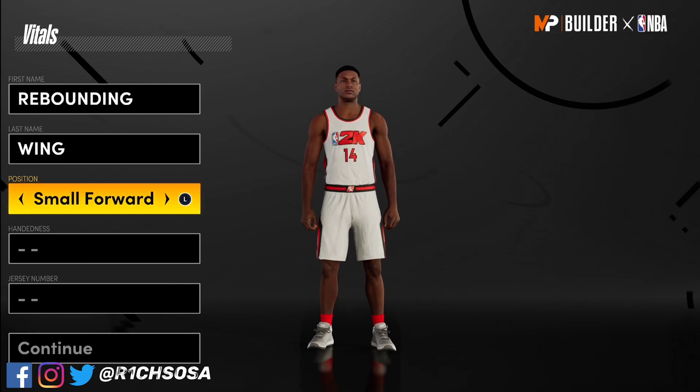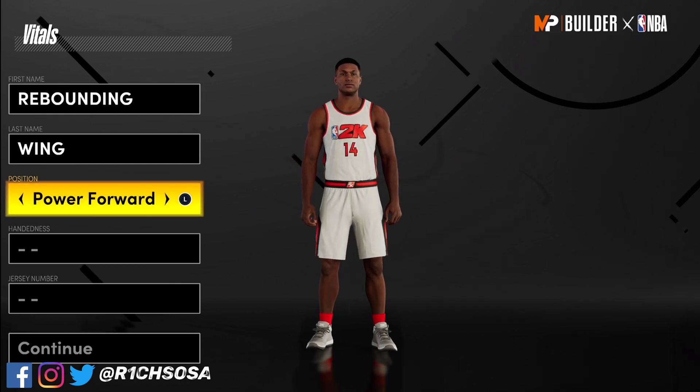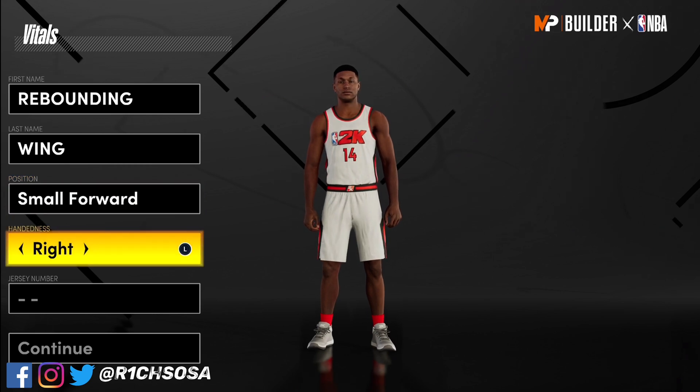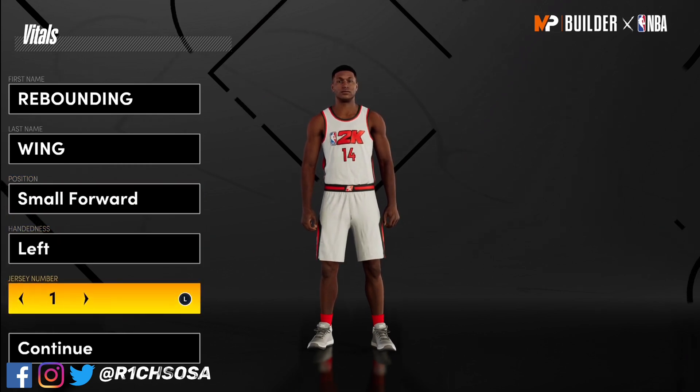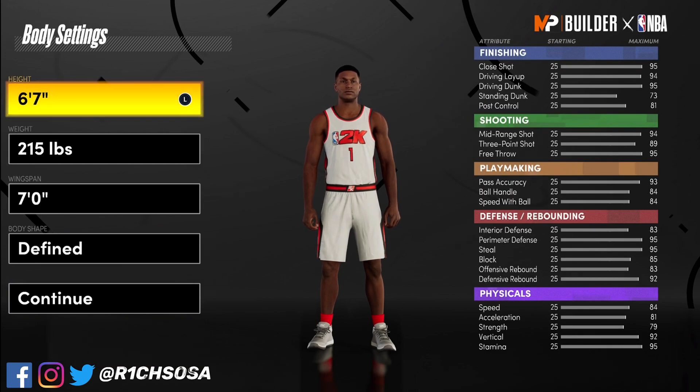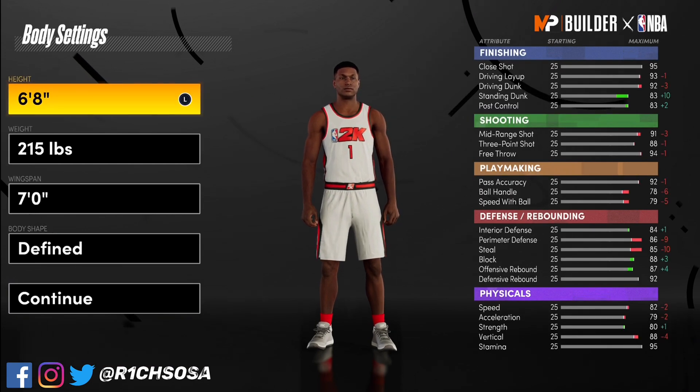Now let's go ahead and get into the making of this rebounding wing. The first thing you want to do is put it under the small forward position. When it comes to your height, weight, and wingspan, this is really optional. I have seen this built at six-seven, six-eight, and even six-nine.